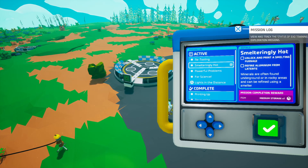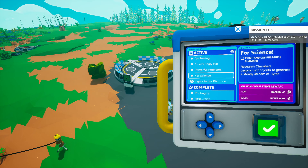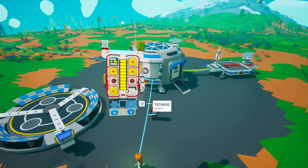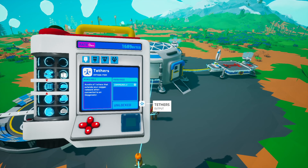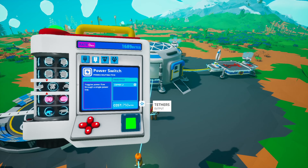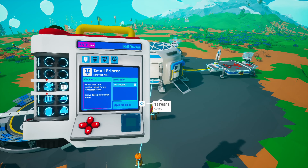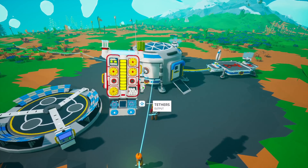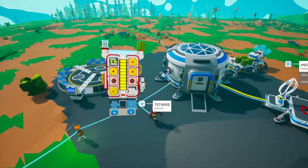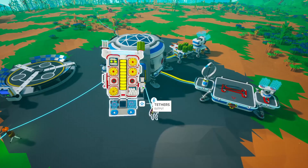Retooling: unlock and print a smelting furnace and refine aluminium. And we want to print a small generator, print and use a research chamber - so all pretty standard stuff. If we open up the backpack with Q, we can also press Tab to open up the catalog. These are all level one prints - printables have different levels and the small printer is this printer here sitting at the bottom. Then there's the medium printer, large printer, extra large printer.